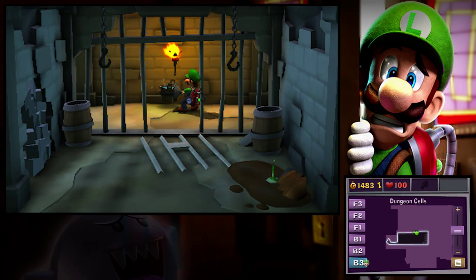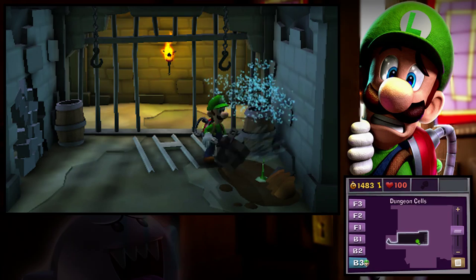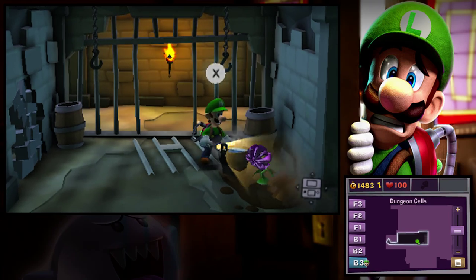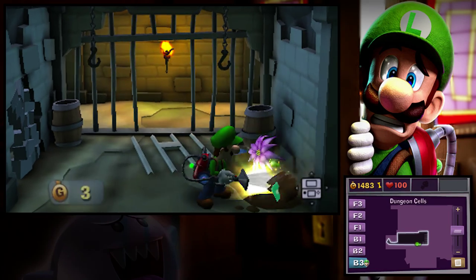And trundle over this way. Oh, there's a plant over there, so that works in our favor. Drop that bucket there, splash that with some light, and some cash comes out! Woohoo!